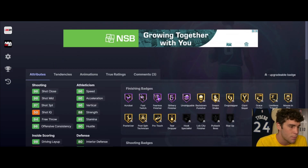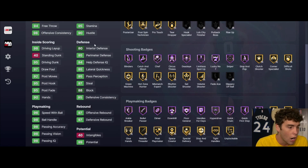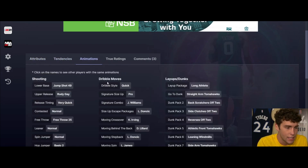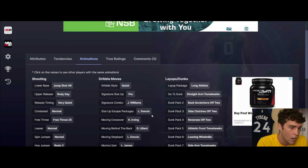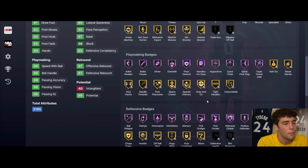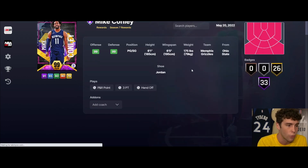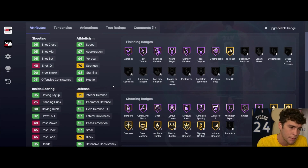Oscar on the other side - 6'5", 6'8" wingspan, badge-wise basically the same. 97 three ball, 95 driving dunk, 98 overall - basically an invincible card outside of the 80 interior which is a little low for my liking. Jump shot 49 on very quick, another JR Smith quick dribble style, Luka size-up escape. Oscar is going to be good in MyTeam as well. I would give the advantage slightly to Antoine Jamison over Oscar, but you can't go wrong either way.